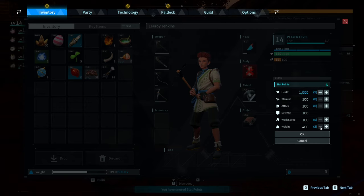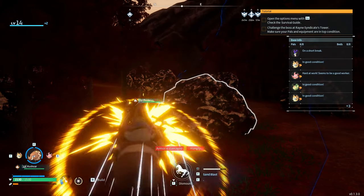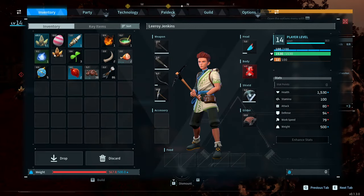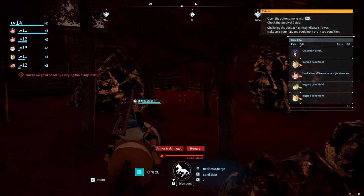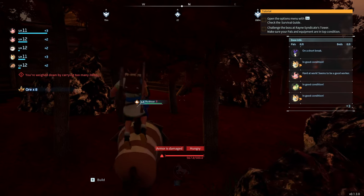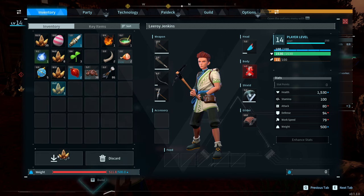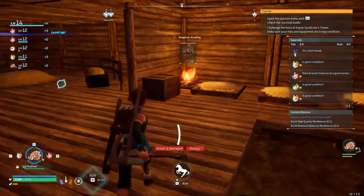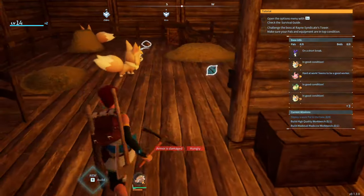Stats upgraded. We're already over-encumbered, so we reduce the load by putting ore outside. Go back in — this is why having extra weight is important early on — and the health points help so we don't die. If anyone is out there, they could take that ore, so we want to be quick picking it back up.